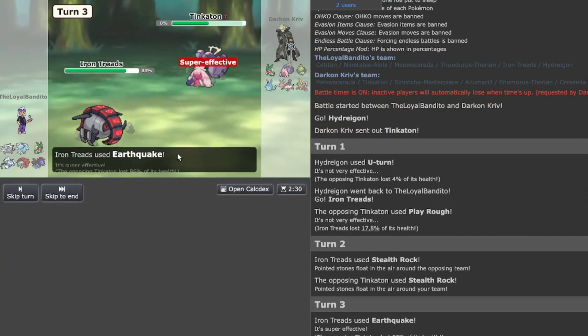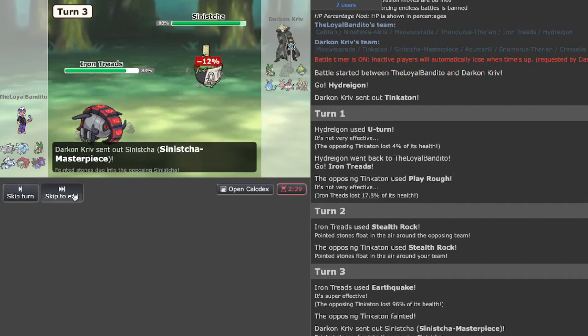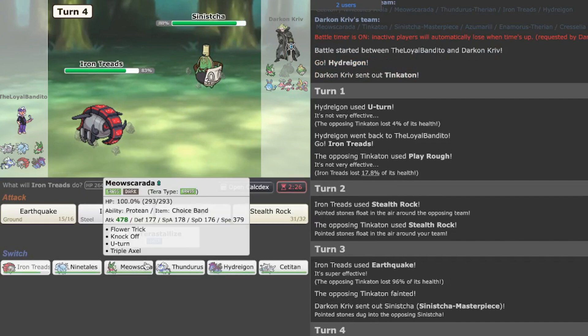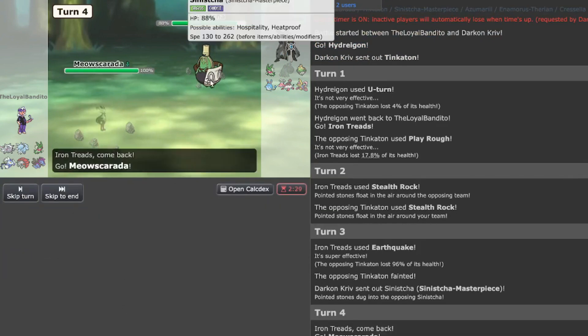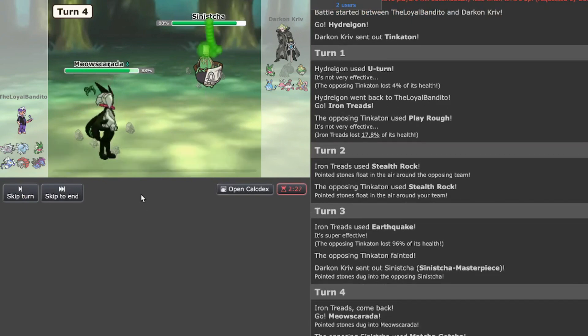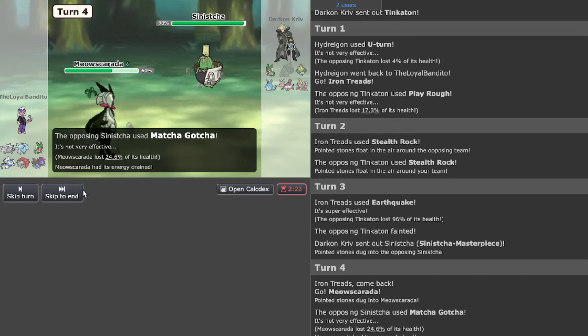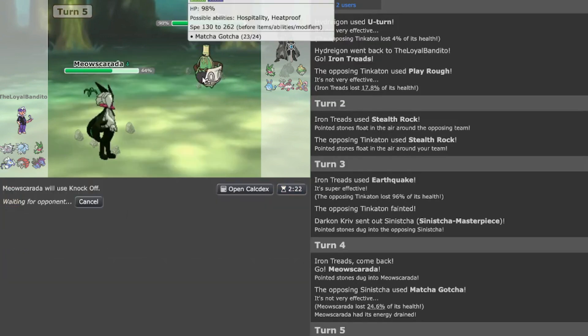We'll get some damage off. You're probably going to go Sinister Shot for the potential damage. I've got a better idea — let's go to Masquerain just in case you want to go for Calm Mind. Let's see — Matcha Gotcha — okay, no burn, so we're good. Let's use Knock Off to remove its item.